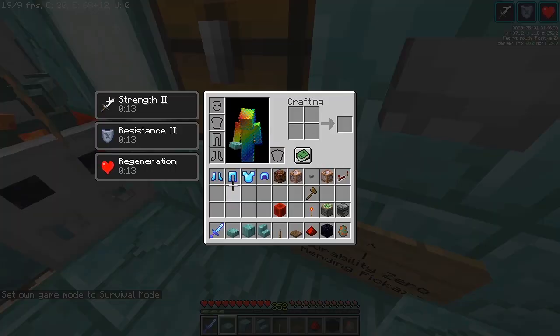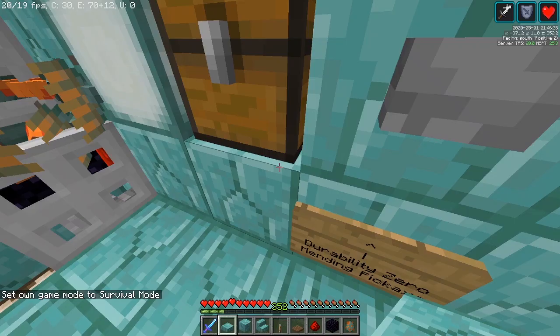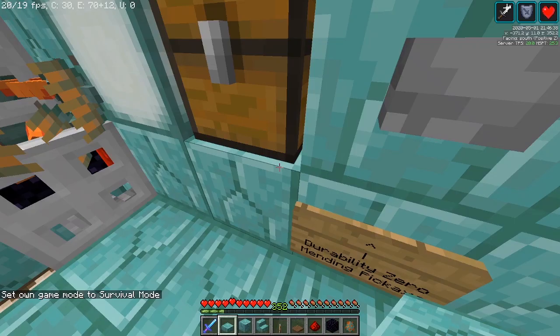Let me go to survival. The recommended armor for AFK will be Protection 4, Unbreaking 3, and Mending. Thorns is not recommended as it just causes more durability loss and uses more XP to repair armor.